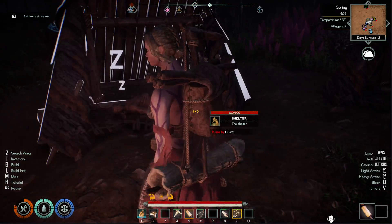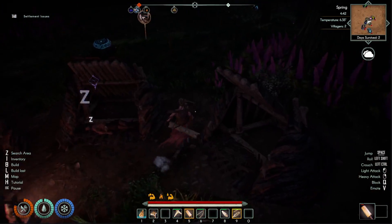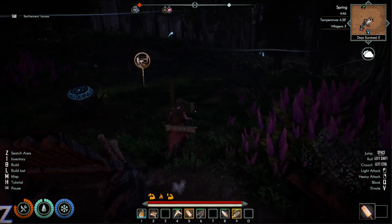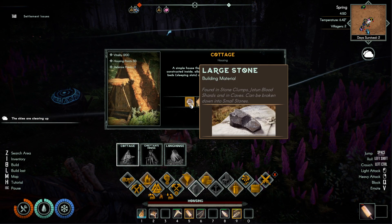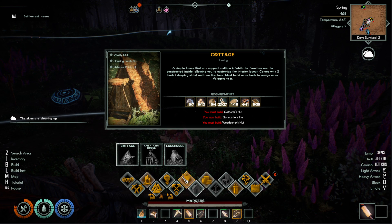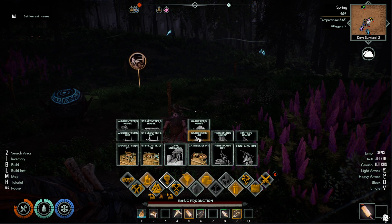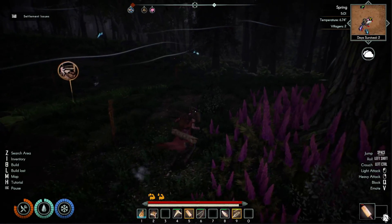I really don't see a point to go past two or three villagers until you have the cottage in order. This is the very temporary solution on how to house villagers early game. Then beyond that, you would move towards the cottage once you have the proper stuff built, which requires upgrades into these things, which we don't have yet — we'll get those after the workshop's built.